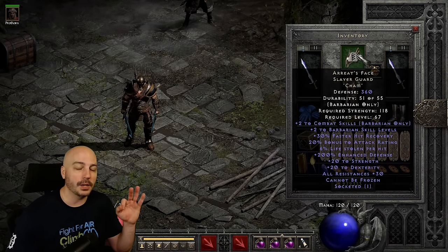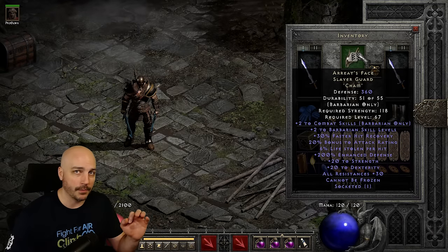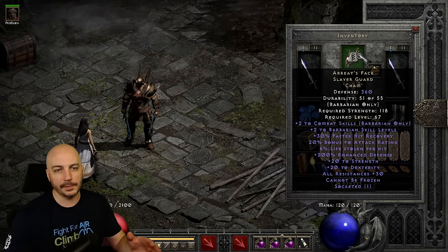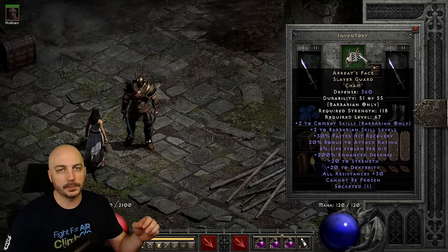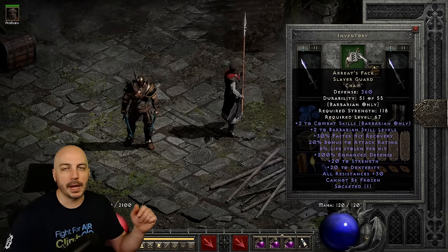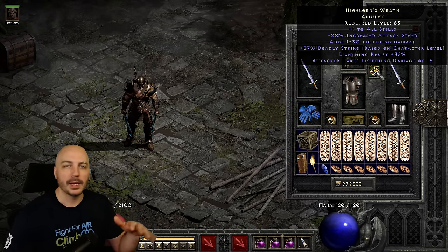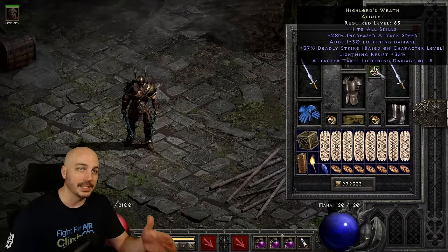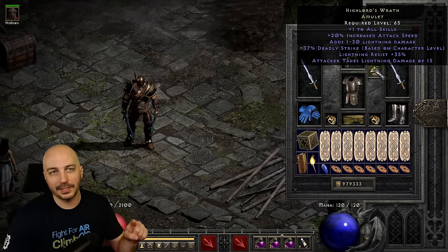For the helmet, you pretty much have to have cannot be frozen on a barbarian, but you generally don't want to throw on a Raven Frost because you'll make everything you attack cold, a lot will shatter, and you won't be able to use find item. If you can, get a Cham rune and throw it in your Arreat's Face - or if you want the magic find variant, throw a Cham into your Shako. Those two - Shako and Arreat's - are the best helmet options. For the amulet, Highlord's Wrath is pretty much the go-to for melee characters: all skills, increased attack speed, deadly strike based on character level, and it bumps up your lightning resistance.